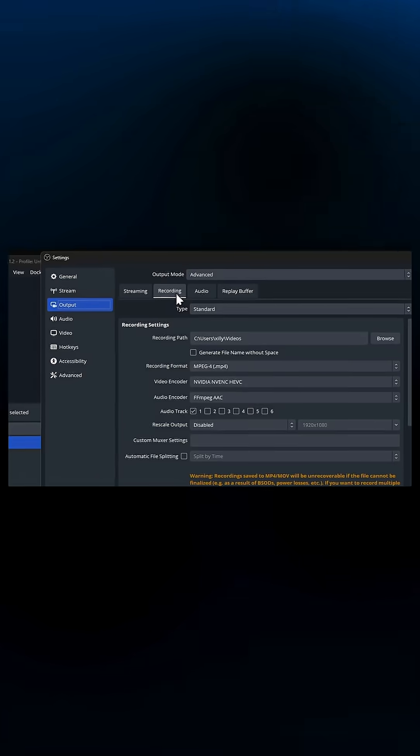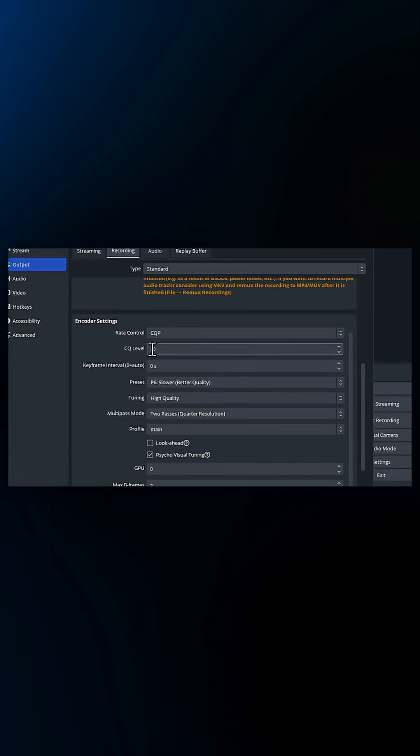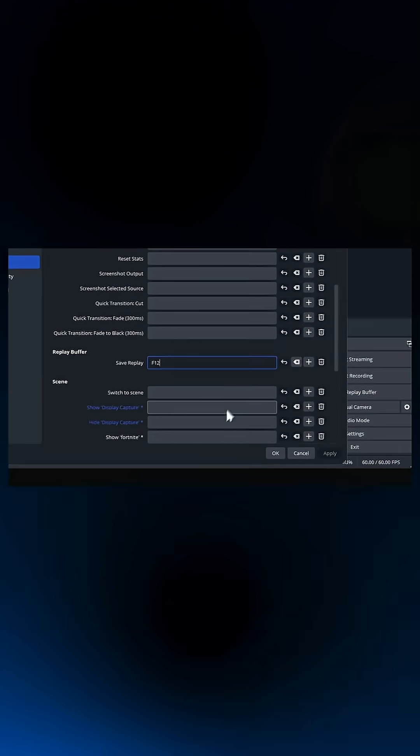Open up OBS, go to Settings, Output, Encoder, and set it to NVENC H.264 or HEVC. Set Rate Control to CQP and try 20. Set Preset to P6, Better Quality, then enable Replay Buffer. Add a hotkey to it and you're done.